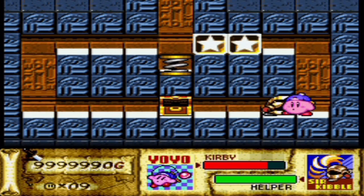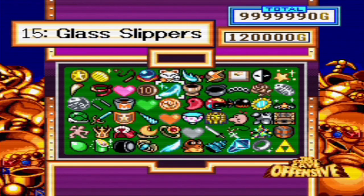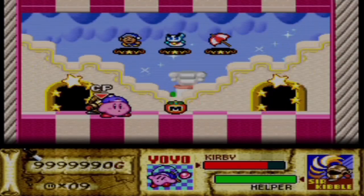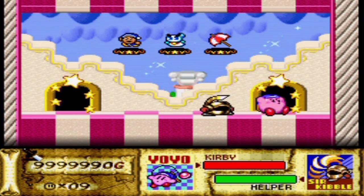If you see 9,999,990 G on the bottom of your screen right now, congratulations — you have just completed the Great Cave Offensive and have all 60 treasures. Congratulate yourself because this is no easy feat. This is the hardest hurdle you're going to have to go over whenever you play Kirby Superstar on the Super Nintendo — I'm not even joking. Once you do that, the hardest part of the game is literally over, in my personal opinion. But guess what? We're still not quite done yet — we still have the boss.